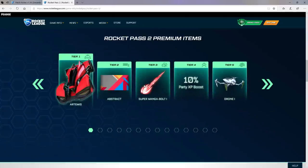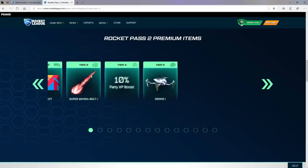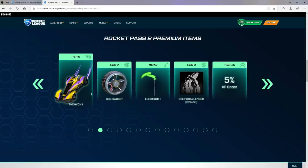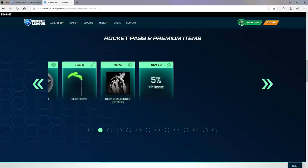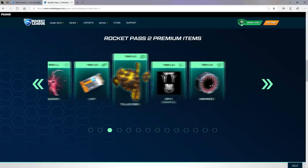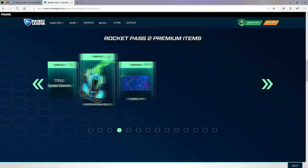We have the Artemis. We have Abstract for a banner. We have Super Manga Bolt 1, which is a boost. We have a Drone 1 Topper — so you have drones on top of your cars. We then have Tachyon 1 Trail. We have the Glow Rabbit wheels, which definitely look quite nice. We've got Decal Deep Challenger. We've got a key. This is the Gold Explosion Quasar 1 — it's like a black hole but even crazier. We have Madness wheels, which looks like a monster mouth. Quite cool. We have then the upgraded versions of the boost.